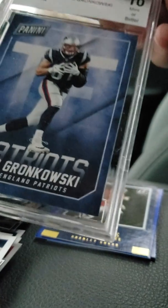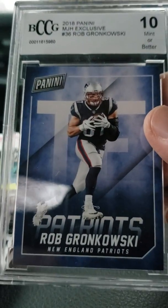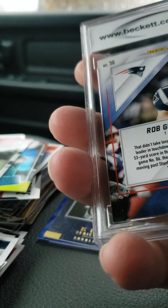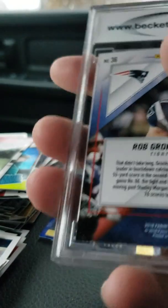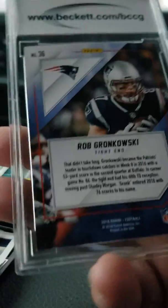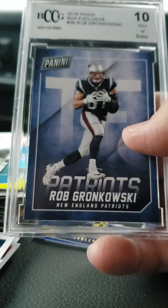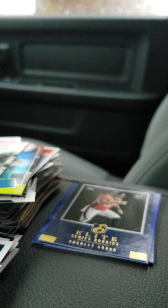Let's move on to the graded card. We got a Gem Mint 10 — it's a Rob Gronkowski. This is a 2018 Panini. There's the back of the card — Gem Mint 10. The card is probably not worth a whole lot of money, but it's a good Gem Mint 10 card though.